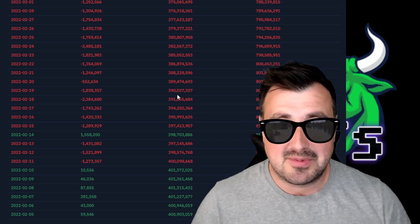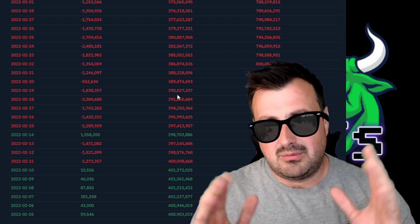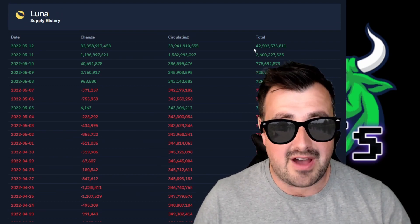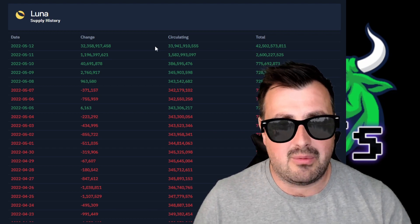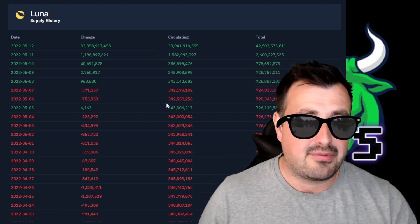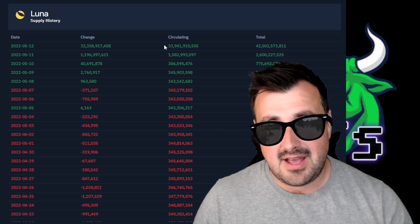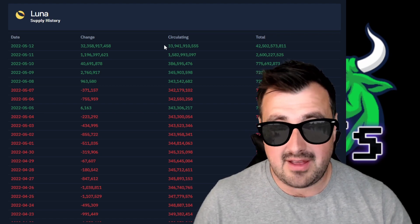What's happened is there's been a crash of UST, and now the total supply is actually at 42.5 billion with a circulating supply of 33.941 billion. Going from 342 million to now a circulating supply of 33.9 billion — that comparison proves that sadly Luna is never going to reach those $100 marks ever again.